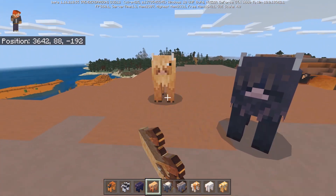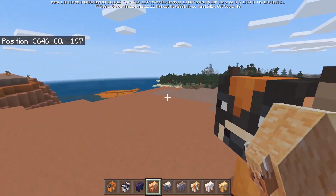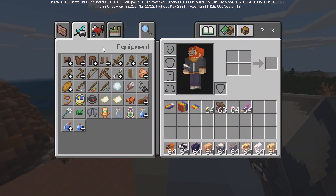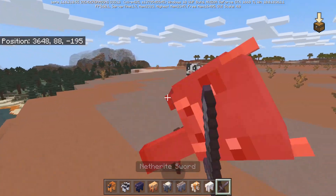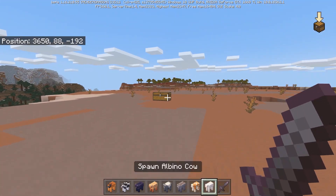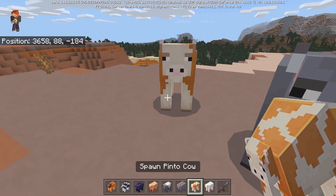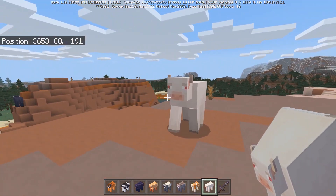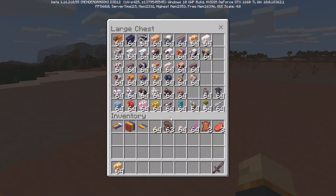Next is the cookie cow — I really hope this guy gives me cookies. Does he drop cookies when you kill him? Cookie cow, please give me cookies! Why call it the cookie cow if it doesn't give any cookies? We have the ashen cow, which is the color of ash, the pinto cow, the albino cow — basically a white cow with evil-looking red eyes — and finally the cream cow.